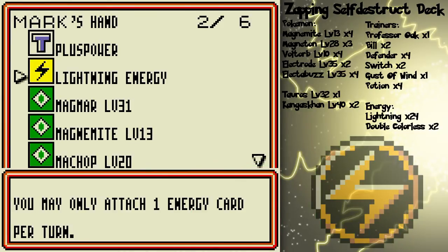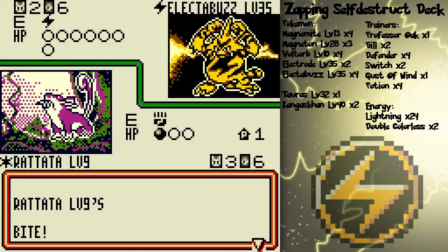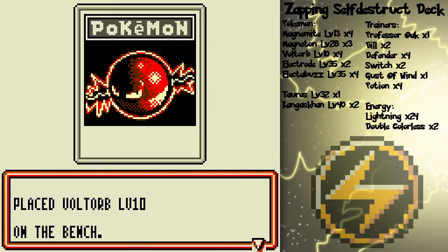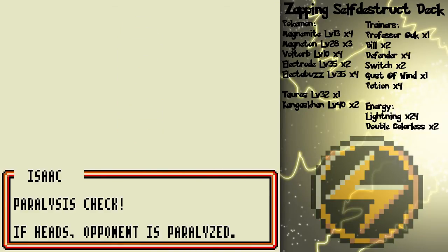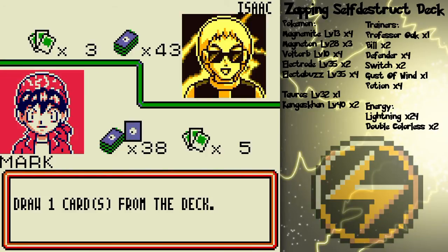Alright, so I already attached one — whoops. Chances are he's going to knock out Rattata next turn, so I'm just going to attack with the strongest Bite that I possibly can and leave him with 40 HP. Because he's probably going to attach another one and use a Thunder Punch. That's kind of surprising — although if he gets a heads flip, it wouldn't matter, and he'd just knock out Rattata on the next turn anyway.